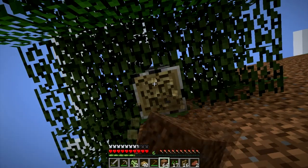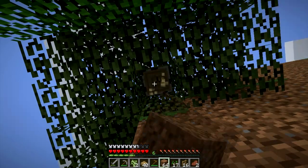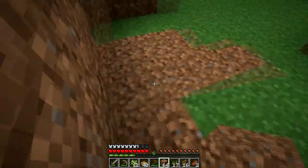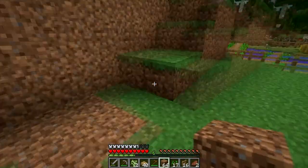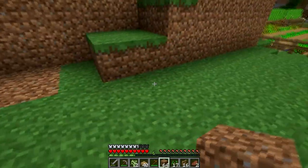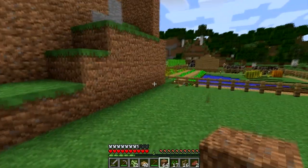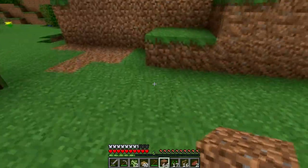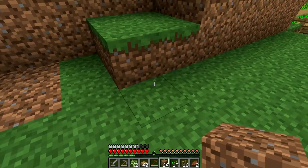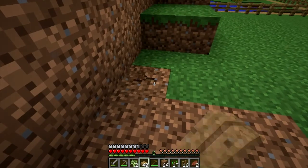Little house on the prairie! So we've got the little stairs going here. What we'll also do, I think, is try and sort of conceal it a little bit, which might be quite interesting to do. Let's first get these stairs put in.